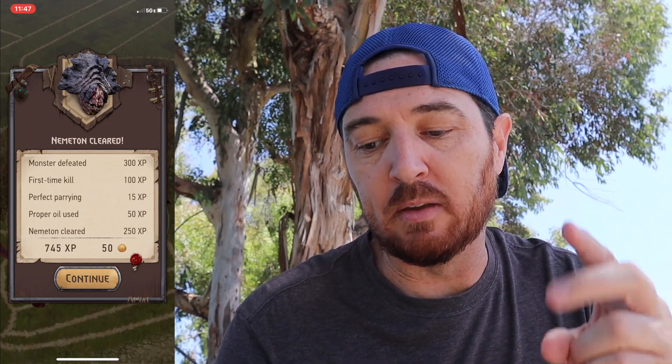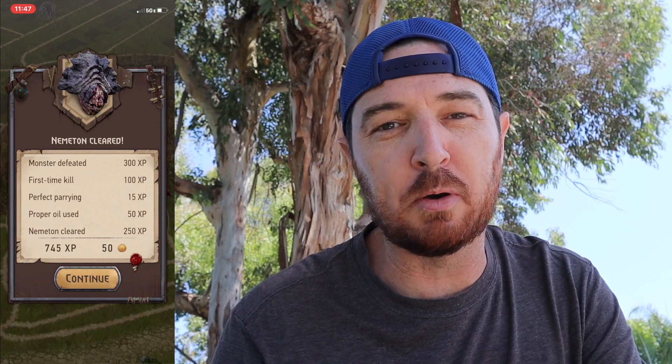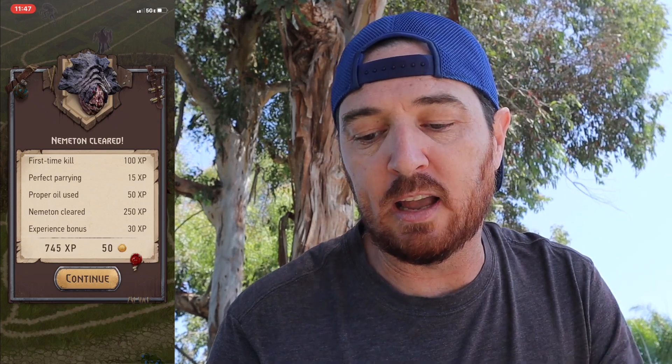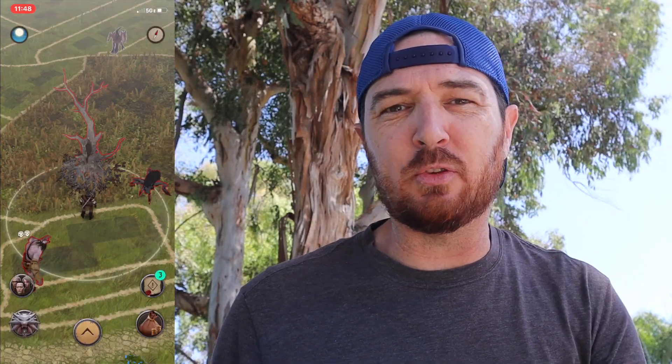All three steps knocked out — and a new trophy, which means I defeated a new creature. Let's look at all the different rewards: monster defeated 300 XP, first-time kill bonus XP, perfect parrying 15 XP — which counts regardless of which step you do it on — proper oil use 50 XP, Nimitin cleared 250 XP, experience bonus 30 XP. The only thing I didn't get this time was the perfect critical hit.